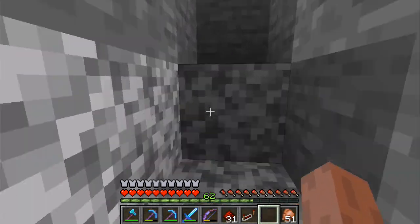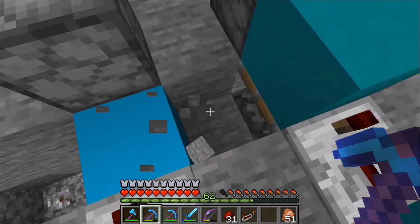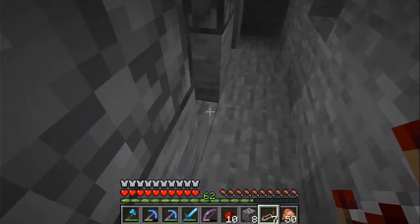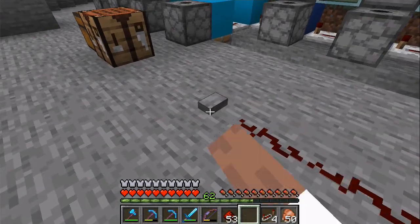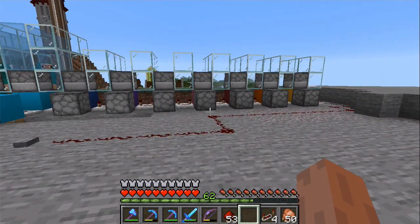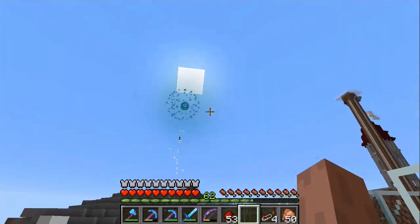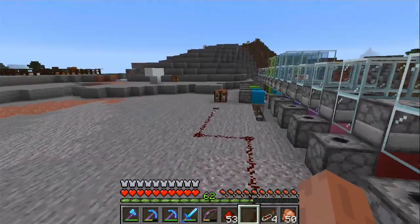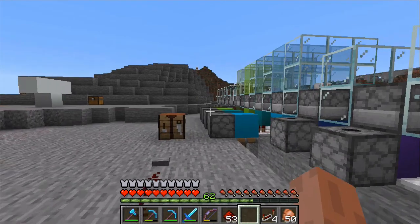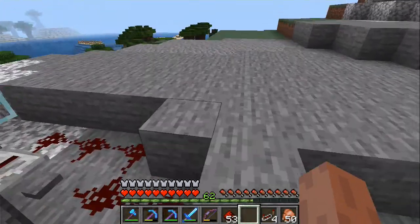I'm still a redstone noob — if a line goes under here will it still power the piston? Oh alright, it powered the next one because it powered the block underneath. Let's try it — the blocks are up so now it should be fireworks. There we go! The redstone line is too long here, we needed one more repeater. But yeah, that worked, and now we turn them off — now it should be only the shears.